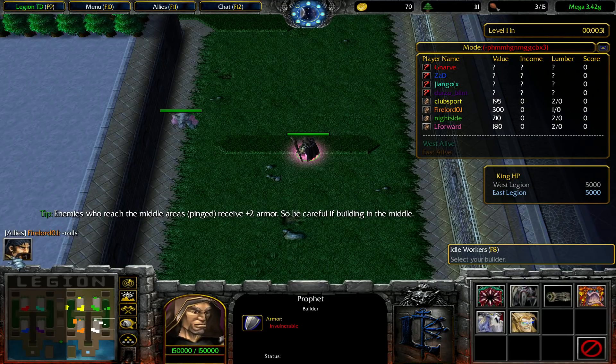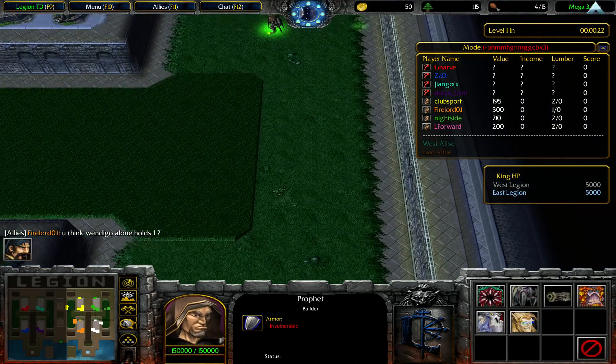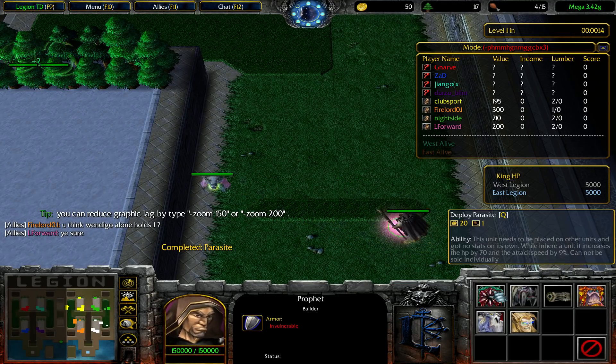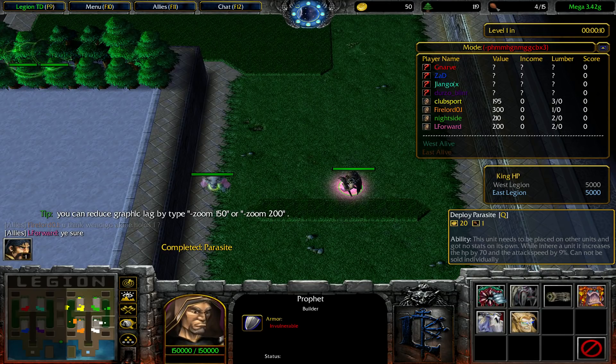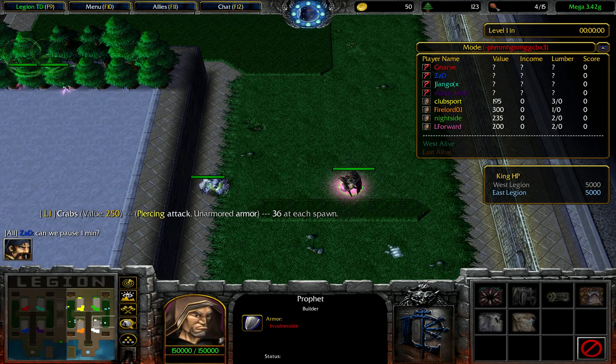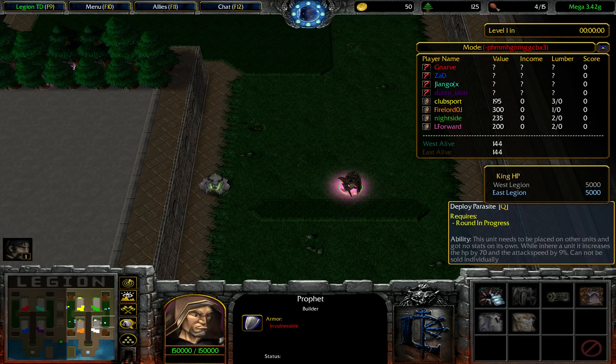How good are we level 1? Not that good. So 6 new units - probably OP. The Parasite basically lets you buff a unit of your choice. It costs 20 gold, 1 foot, and you place it on a unit. Un-upped it increases HP by 70 and attack speed by 9%. Not bad - could be good for something like Nightmare, for example, like more attack speed. That's not too bad. 20 gold is not that much, but 1 foot is something.